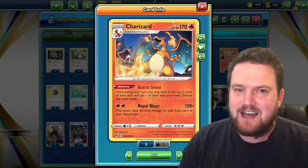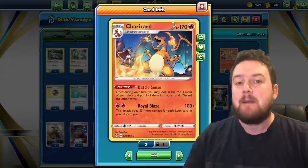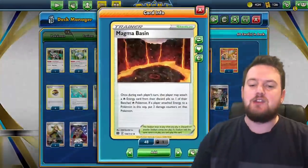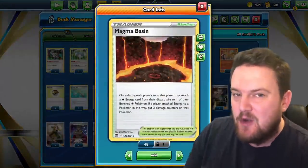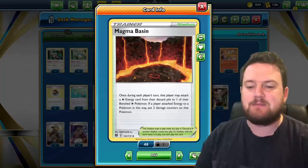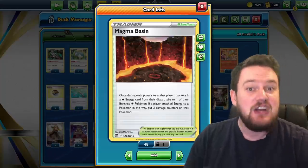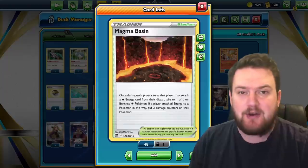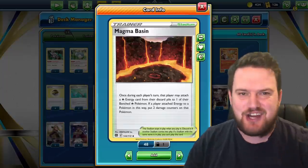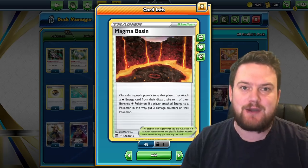The only issue with this card is that in the past, it's been difficult to get those two Fire attachments. But now, thanks to the brand new Magma Basin Stadium, we can power up that Charizard really, really quickly. Magma Basin means that once during your turn, you may attach a Fire Energy card to one of your benched Fire Pokemon, meaning a fresh Charizard can be powered up in a single turn — making it a very, very potent threat.